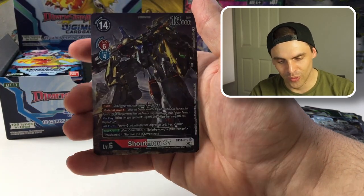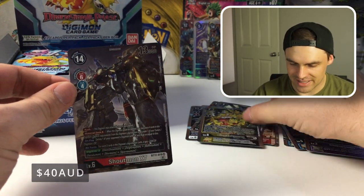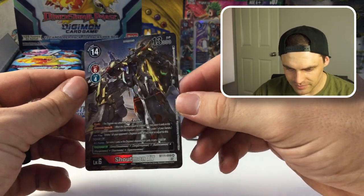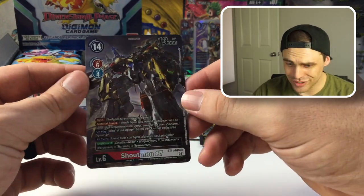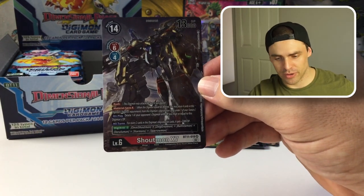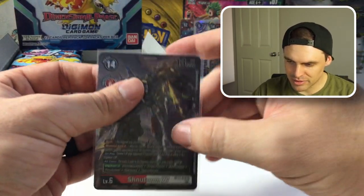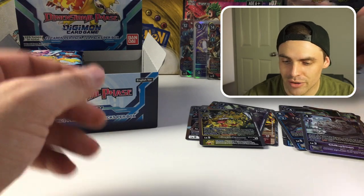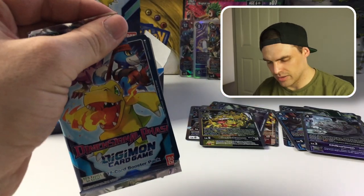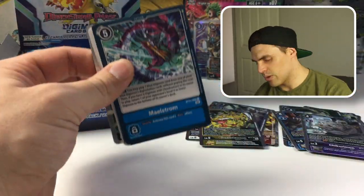Metal Tyrannomon — this card is sick for Machinedramon and Tyrannomon. The inheritable is where most of it's at: when this Digimon deletes an opponent's Digimon in battle, trash the top card of your opponent's security. Absolutely wild. King Sukumon as a rare. And then — guys, guys, guys — second alternate art right here! We've got a Shoutmon Cross 7 alternate art. How good does that look? Very Transformer vibes. That means unfortunately no Secret Rare Tamer for our Vedramon deck — going to have to buy some singles.